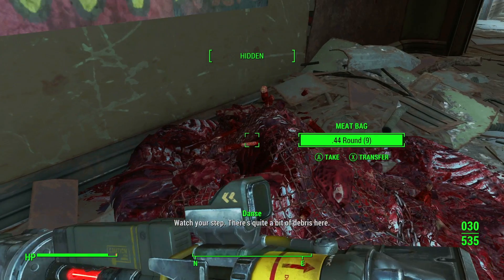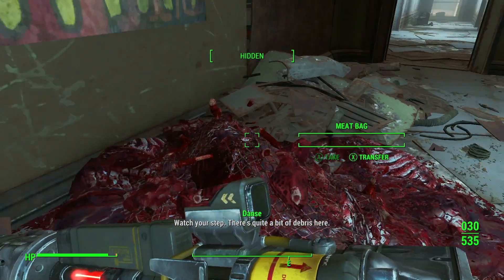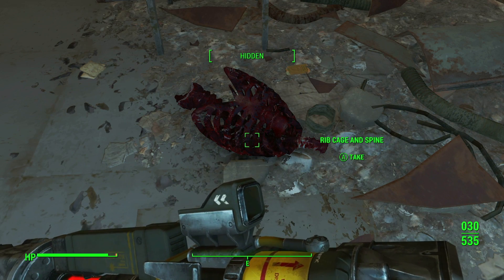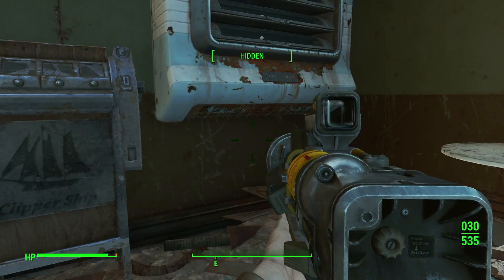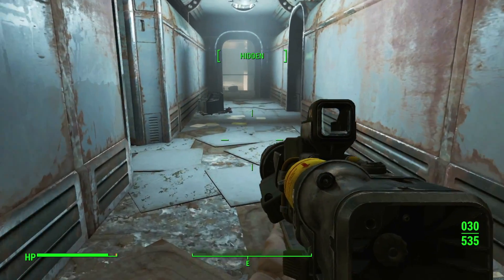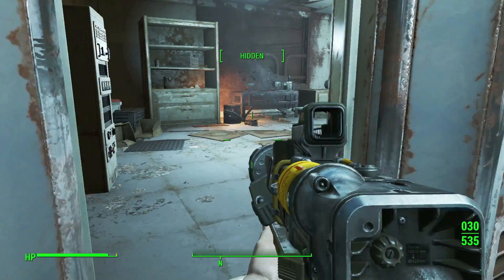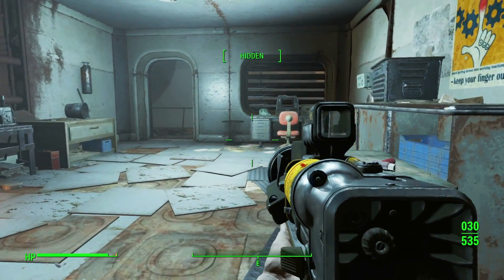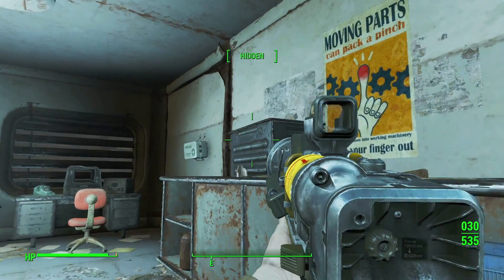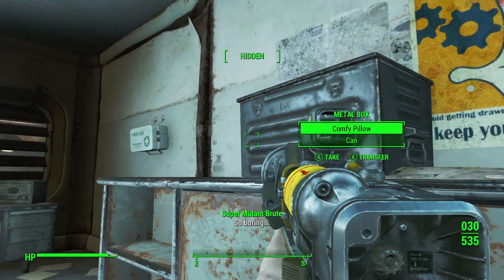There's quite a bit of debris here. There's also some ammo and a bloody ribcage — might have to spray that one off with a hose. We don't have to identify anybody. We just take the ribcages and go. They've gotta be pretty close by. Take this jet. A comfy pillow!